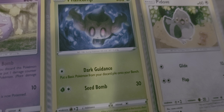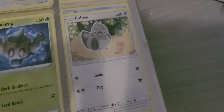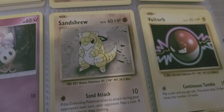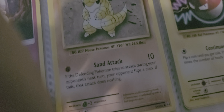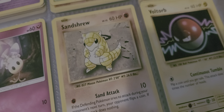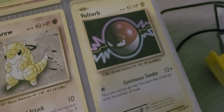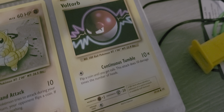Phantom with Dark Guidance and Seed Bomb — I feel like I did that again. Pedove with Glide and Flap. Morel with Ram. Sand Droop, basic, old fashioned, with Sand Attack as 10. And over here we have Voltorb Classic — 60 HP and Continuous Tumble.